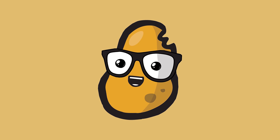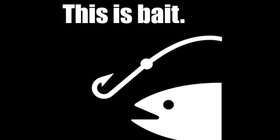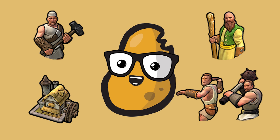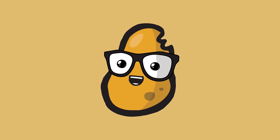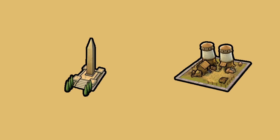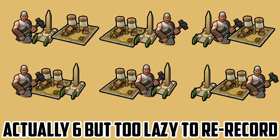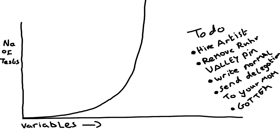I'll happily admit that the premise of this video is a little bit of a bait, because there's actually more choices than just a monument and granary. But we'll save talking about them for another video, because every variable choice we add increases the number of tests I have to run exponentially. With two choices, we only have to test two scenarios. With three choices we have to test nine, and it only gets worse the more choices and variables that we add.